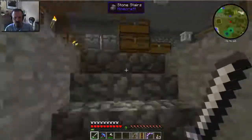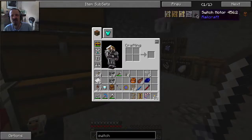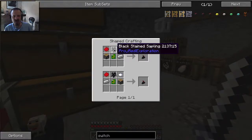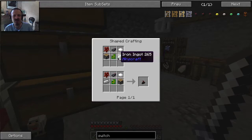I've already gathered all the things to make it. Searching 'switch' in the crafting menu, we have all these different kinds of switches. The switch motor is what I need to make. That requires some rose red dye, black dye from an ink sac, white dye which is bone meal, a piston, a receiver circuit, and an iron ingot.